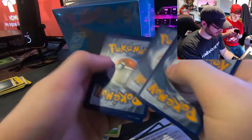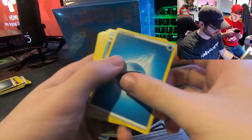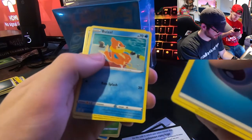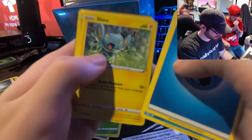Code card — one, two, three, four. Water energy. Floatzel — okay, there's a Floatzel — Tropius, ball guy, I see something cool in the back, Weasel, spinner rack, Shinx.